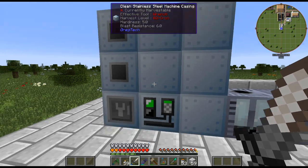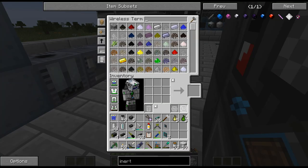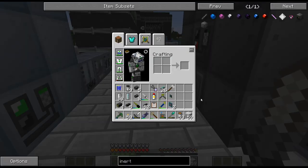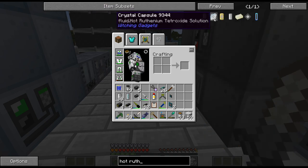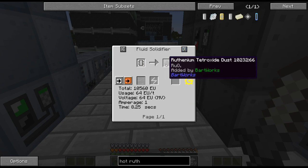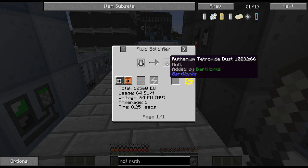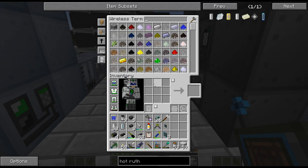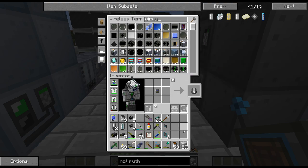I mean, you get a bunch of stuff out of this — I think you get seven or eight buckets. That goes into the distillation tower. Ruthenium tetroxide, fluid solidifier — oh, that's a thousand. I thought that was maybe 144, but you only get a few out of this. This definitely isn't the fastest, but it's going to be running constantly and we'll see if I want to speed this thing up.